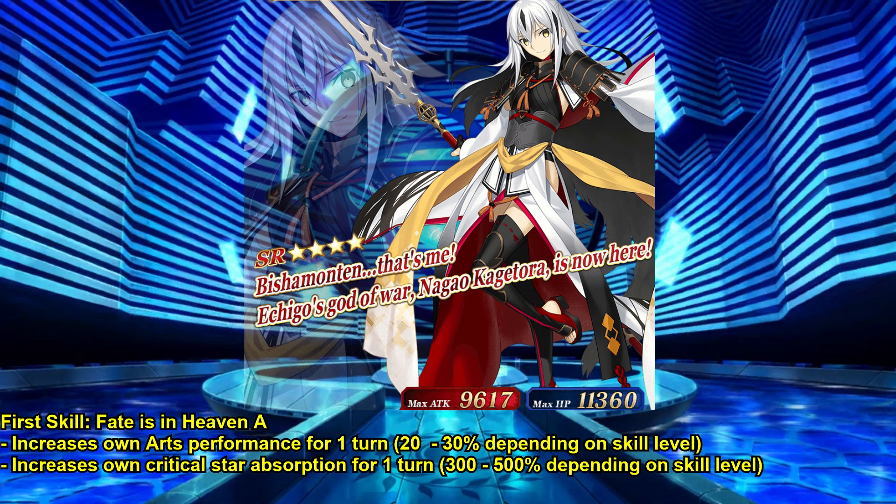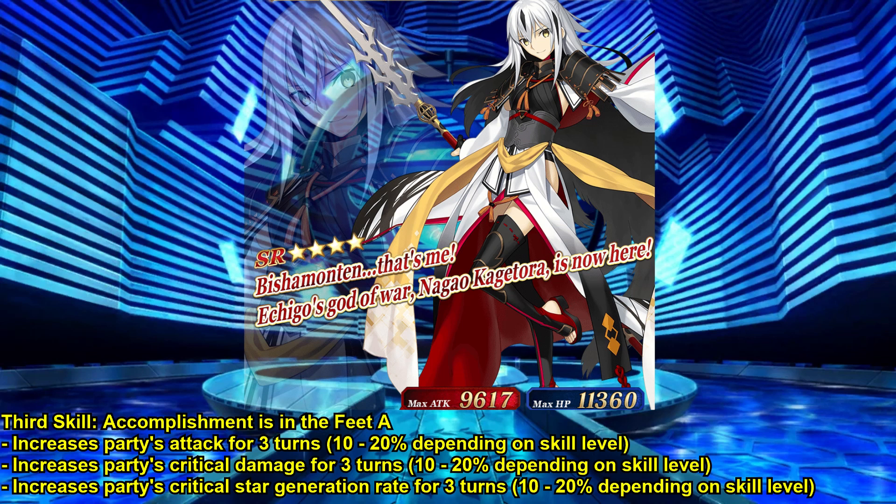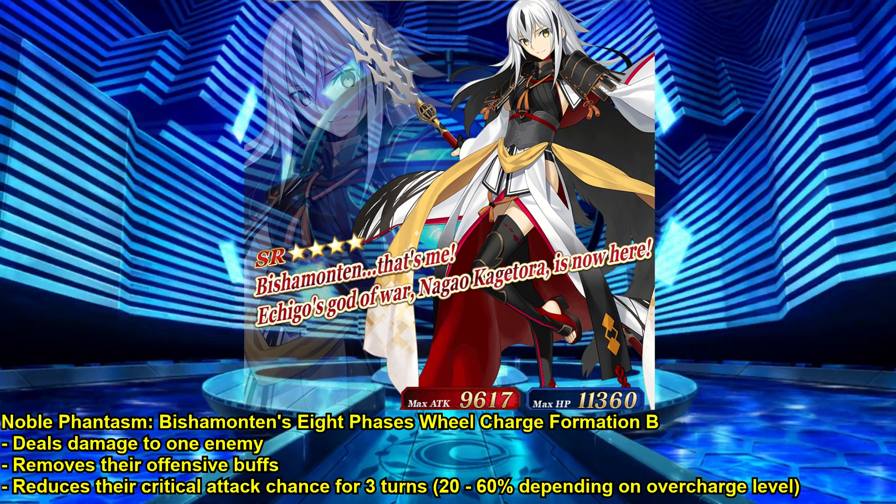Kagetora can increase her arts performance up to 30% and increase her star absorption by 500% for one turn each. For a hard defense option, she has a one-turn evade that also increases her own NP generation for one turn. She can also provide some party utility with a 3-turn party-wide increase to attack, critical damage, and star generation. Her single target NP will hit the enemy 8 times, and has a useful effect of removing any offensive buffs from the target enemy, plus reducing their crit chance from 20–60% depending on overcharge.